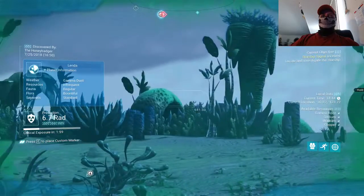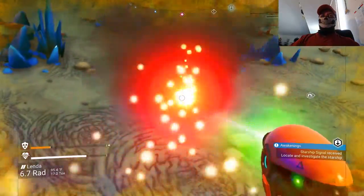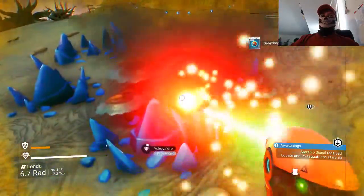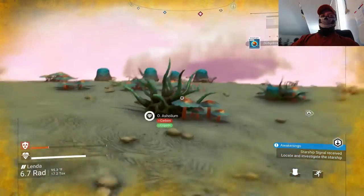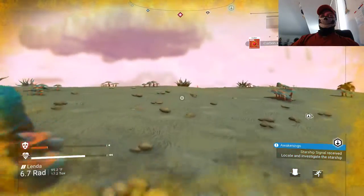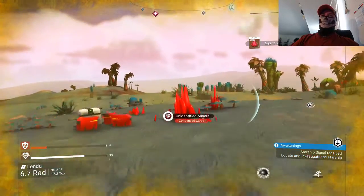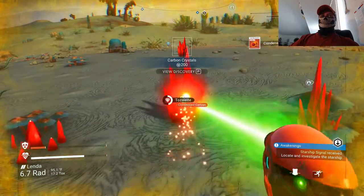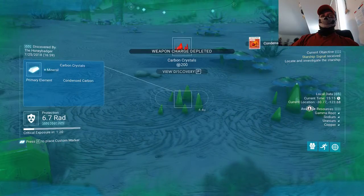Apparently we're going to be able to change almost everything about how we look — from what we look like to others, to what race we decide to play as. We can actually play as one of the little alien races, like the Gek or any one of them. If you don't know who any of them are, hi, welcome to the game — you have a lot to learn. I'm just messing with you, but no, really, you should know that.